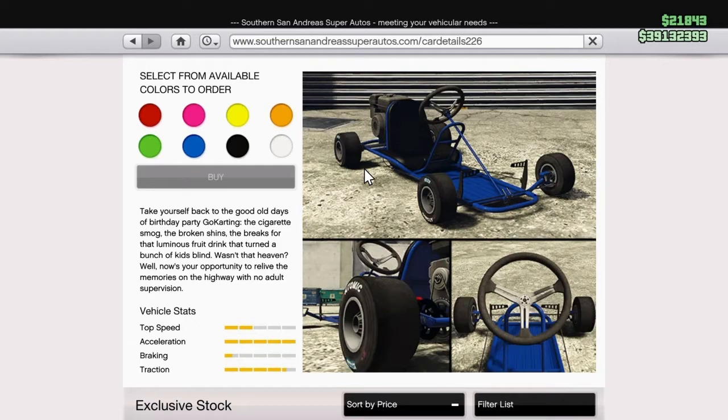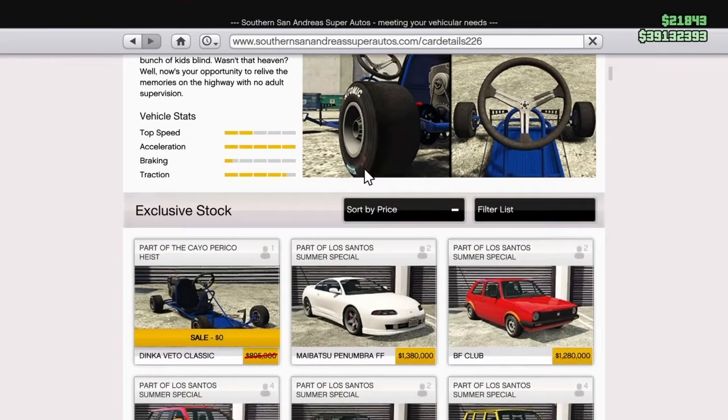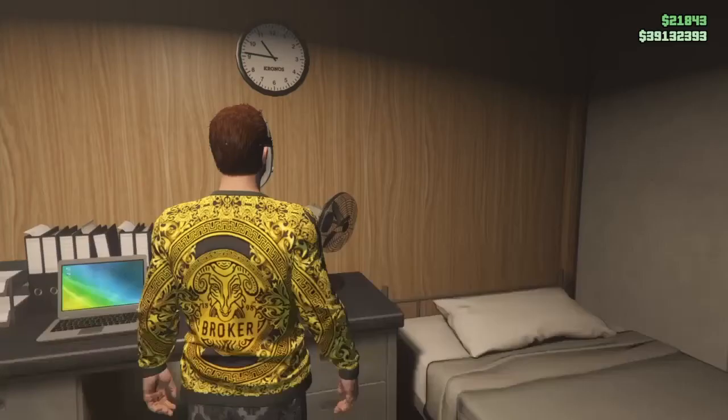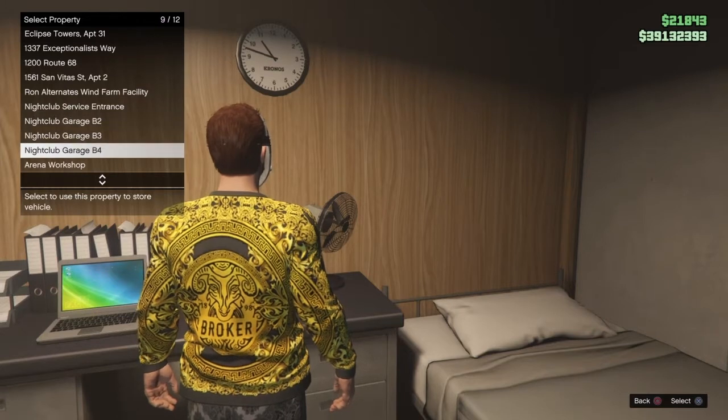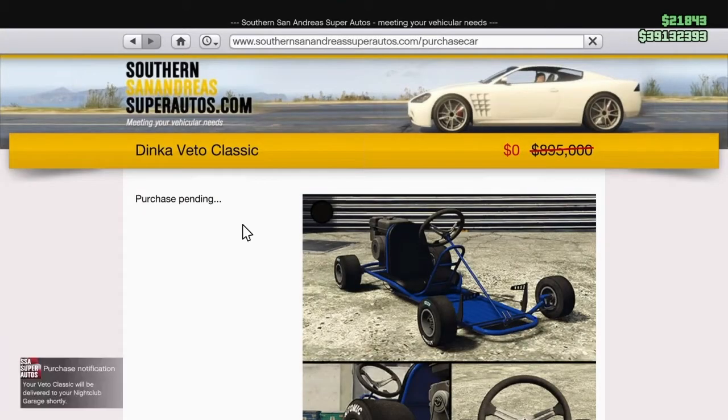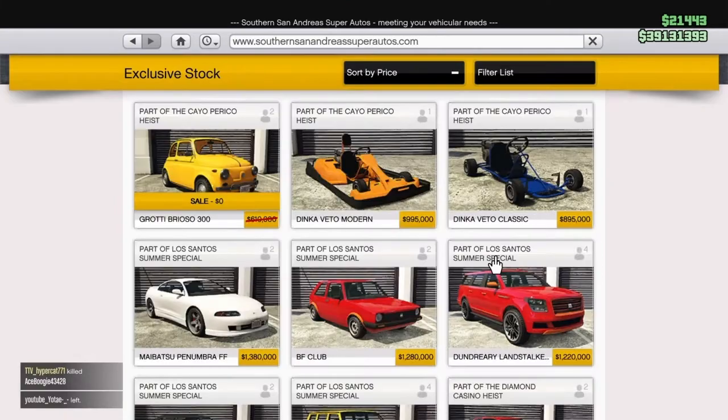The Dinka Vita Classic was free from the 18th to the 21st. So if you guys missed out, you'll have to pay $895,000. But you guys can see here, I got mine for free, just like the Grotti Briozo. That one's free for, I believe, the event week this week — so if you guys haven't, definitely claim that so you can get your free car.